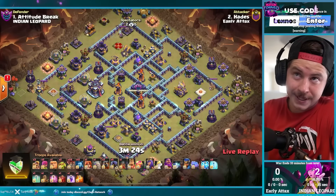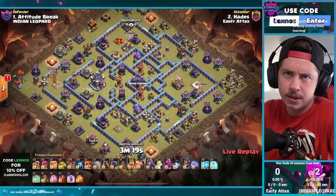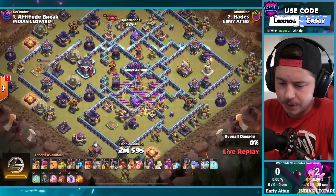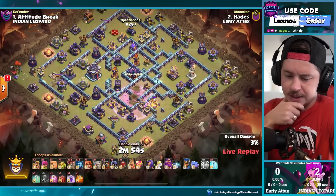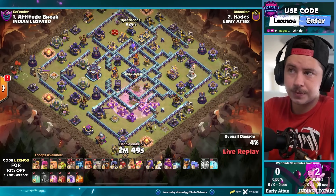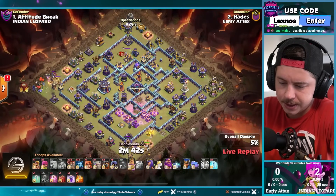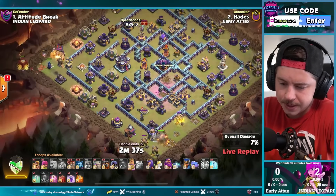Hades is in — the first attack for Early Attacks in this matchup. Let's see what he's got with the lalo, with the lightning spells, with the earthquake, with the golem as well. Quake, lightnings — here we go. Sneaky goblin on the bottom side of the base. Barbarian king and more goblins, siege barracks. King on the bottom side with a valkyrie.